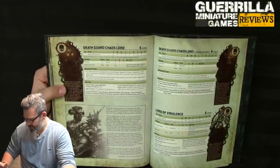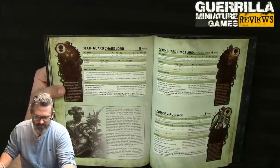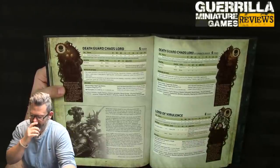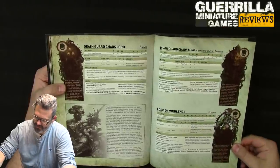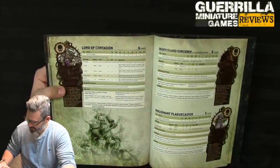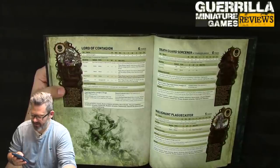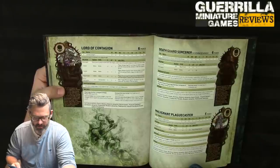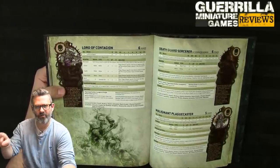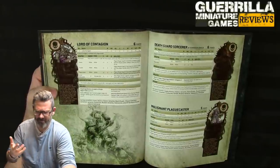Death Guard Chaos Lord — 5 attacks instead of 4. Death Guard Chaos Lord in Terminator Armor similarly gets more attacks. Lord of Contagion: one extra attack, man reaper and plague group look the same, still has teleport strike and vector of disease. He's lost shock assault, but the extra attacks are pushed into the stat line — it's a wash, and you get them all the time which is even sweeter.